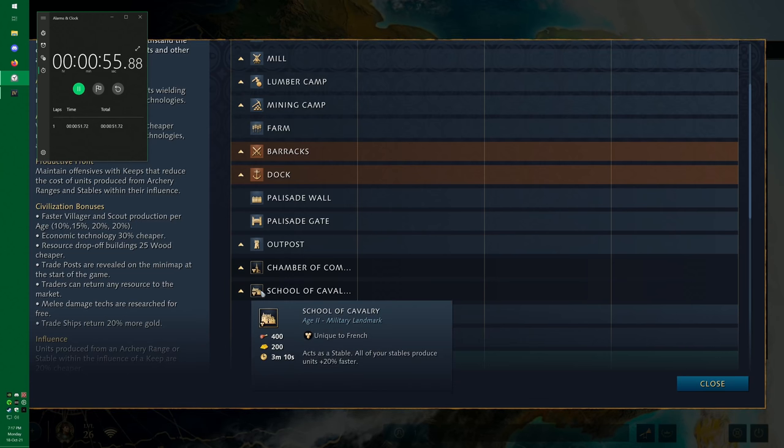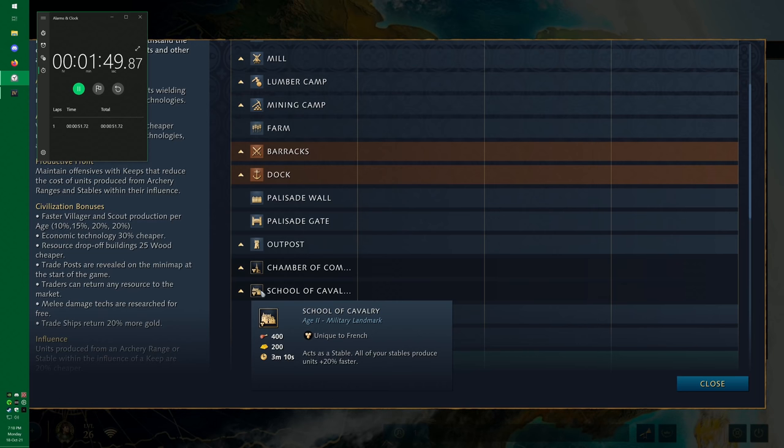The second landmark is the School of Cavalry, unique to the French. It acts as a stable, and all of your stables produce units 20% faster. This is your go-to landmark in pretty much every single land game. Even if you're not going cavalry and want to go archers, you're still going to go this — 20% production speed is insanity. It also creates a mind game: your opponent sees School of Cavalry and prepares spearmen, but you go archers. You can later combine this with the 25% bonus from the Blacksmith to really stack that production speed.